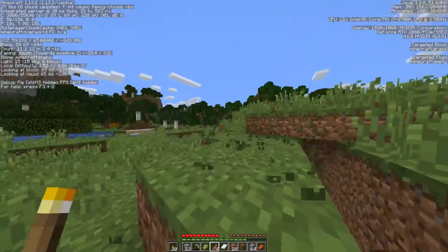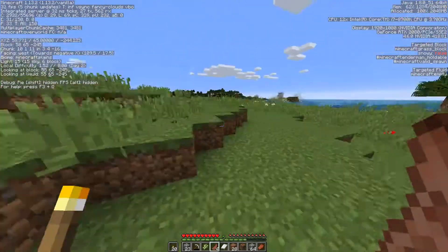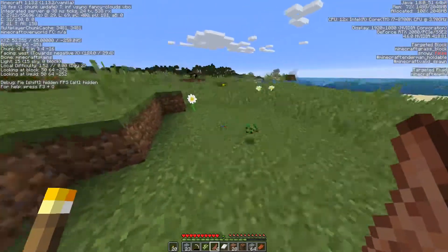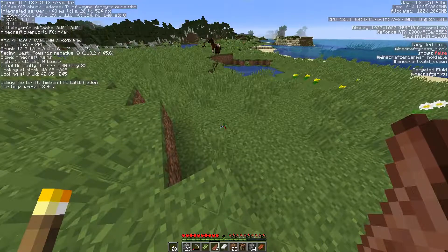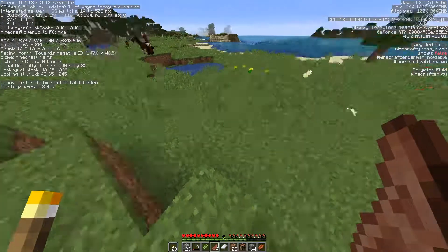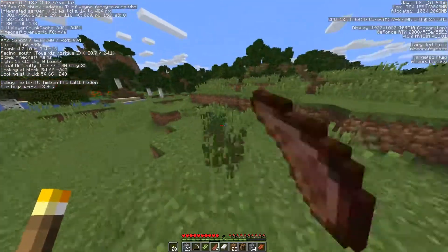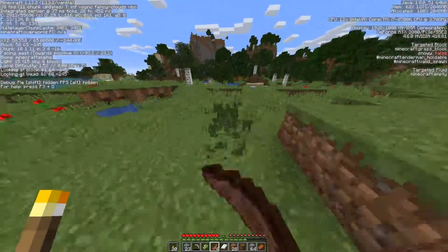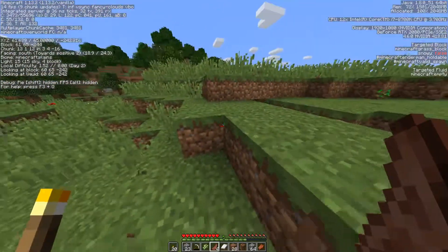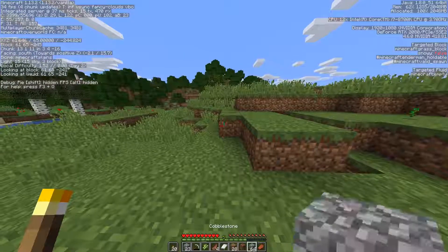So this is the entrance to the cave. I don't see a whole lot of animals up here. Horses — that's good. But I haven't seen a village. Saddles might be tough unless I can find a mine shaft. Man, I really want lava. Let's just start the basics because I want to protect my stuff here.